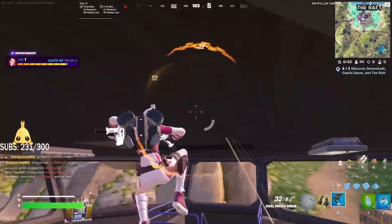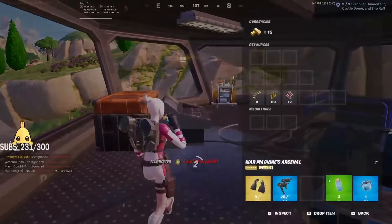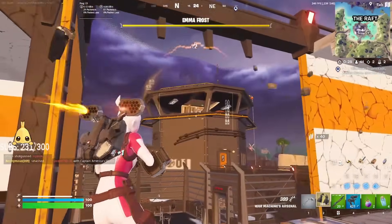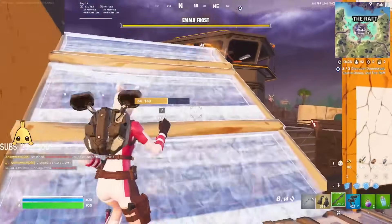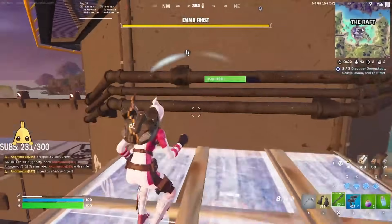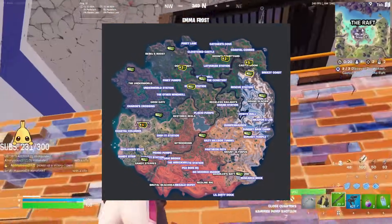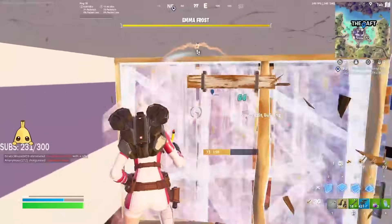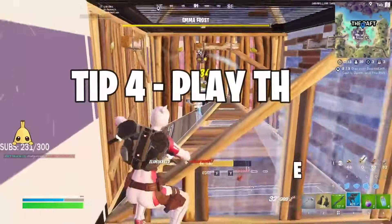There are several locations with doom chests this season. Sandy Steps now has a couple, as well as Summit Base Camp and Summit Temple. If you're looking for a new drop with doom chests, head over to fortnite.gg, filter by doom chest, and you can see where they are on the map — I'll pop it on screen to help you find a new drop spot.